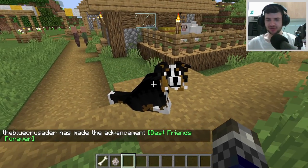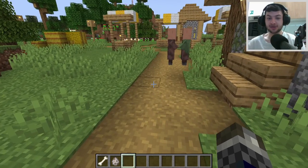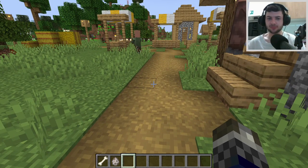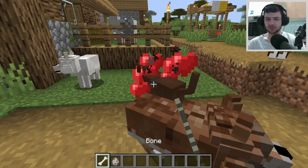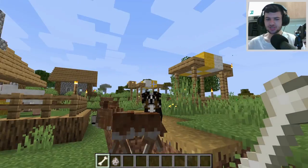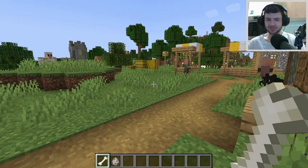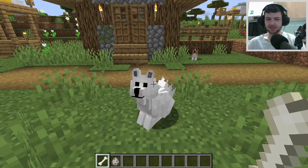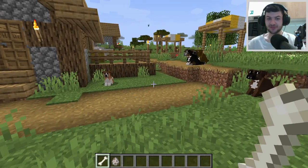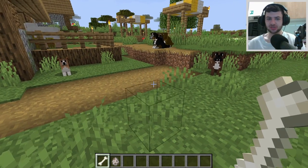When we tame a wolf it will now auto-transform into one of these 31 brand new breeds, but it's entirely randomized. So you may be wondering how do we get a wolf to tame into the specific dog we want. Let's go ahead and tame a few random ones first. Not only does it improve the wolf appearance, but it also adds a few different variants of wolves — we have black wolves, grey wolves, and standard white wolves.